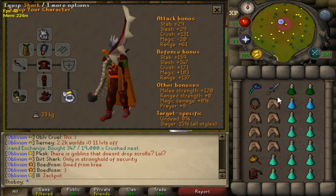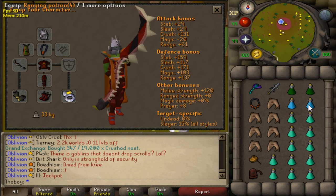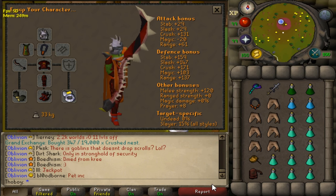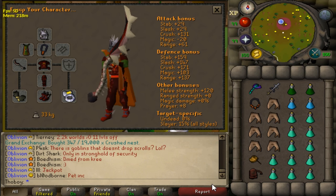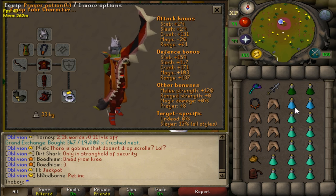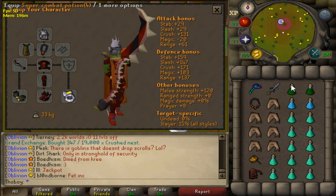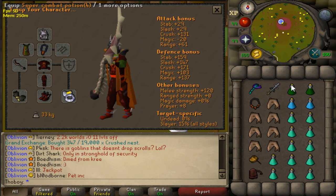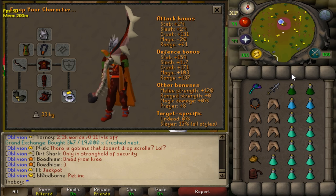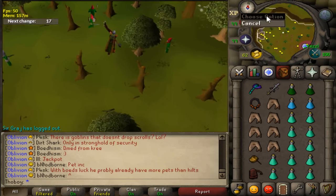For the inventory: if you are skilled at killing gorillas, take two Supercompost pots and two range pots, then 12 prayer pots and seven sharks. If you are a new learner, bring half the prayer pots and only one range pot and one Supercombat pot. Learn how to kill the gorillas, then bring more prayer pots and Supercombat and range pots as you improve.